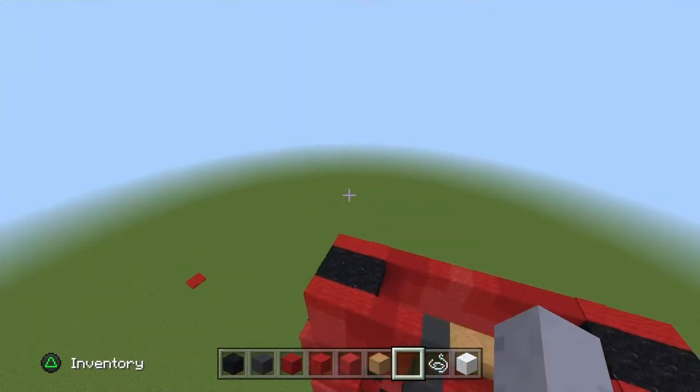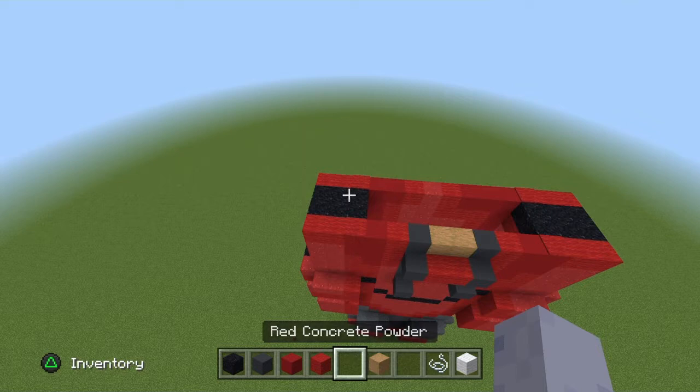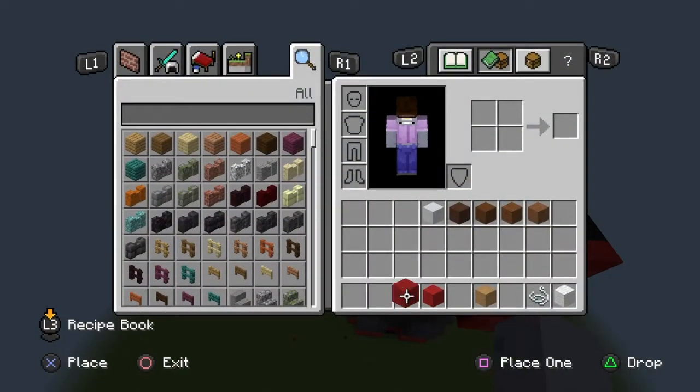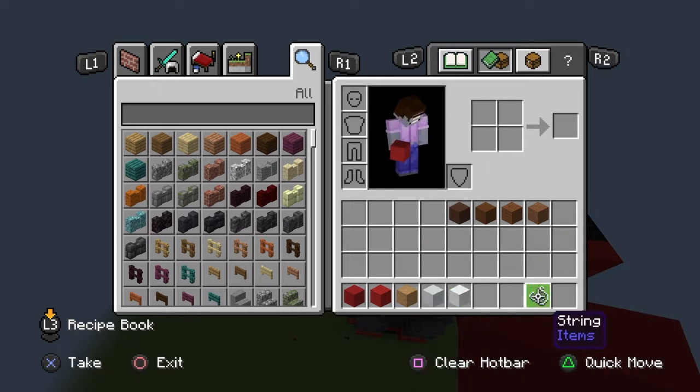Once done you can drop your red concrete, red powder, gray concrete, and black powder. Reorganize the inventory. Move the white over with the concrete — you still need the string.